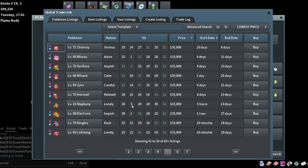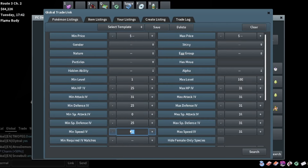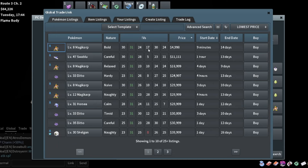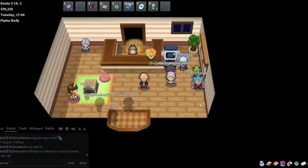If we just brace attack we might be able to get a nice breed here - 31 attack with 25-plus in defenses. I've got 99K so I'll buy it. I need a 31 attack, 25-plus in defenses, male, dragon egg group Ditto. The first result is 45K - too expensive. Let's try 23 in attack - wow, that's actually amazing. I will pick that up all day every day, and we just have to brace attack and speed.